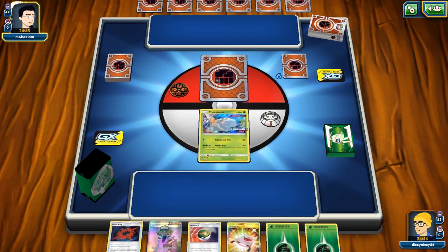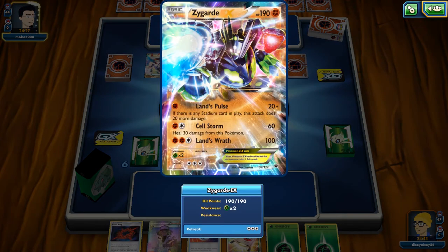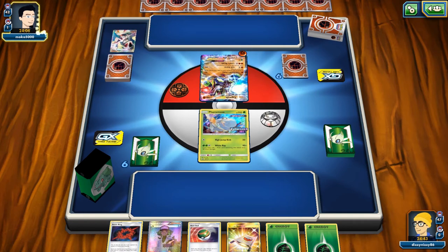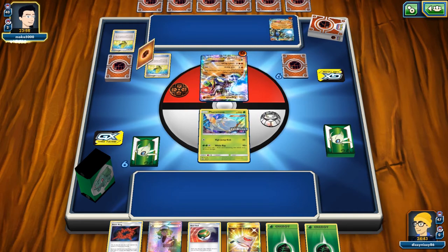We're starting with the Baby Pheromosa. They mulliganed a couple of times — luckily they're opening with Zygarde EX, which is weak to Grass. The Zygarde EX used to be a solid opener before Buzzwole became so prevalent for fighting decks, but it was still making lists to prevent bad matchups against Psychic Malamar. They play Karina, grab an item and energy, put down a Lucario EX on the bench, and hit two Max Elixirs.